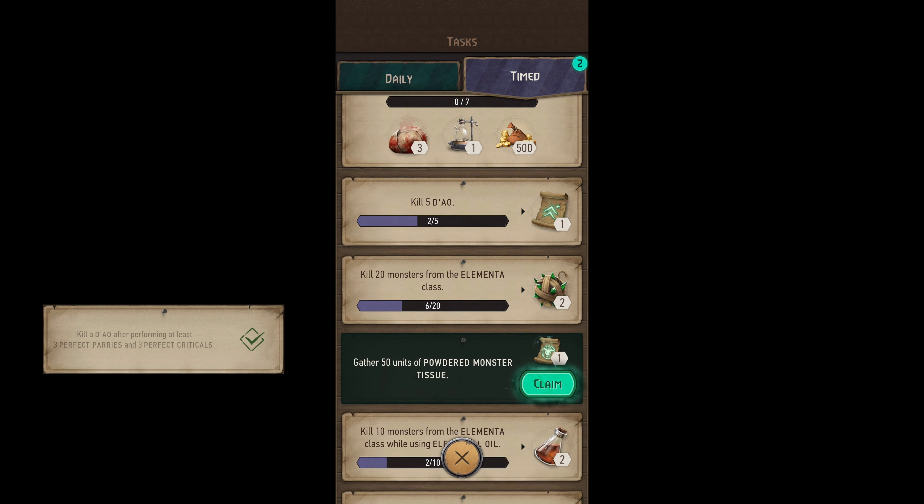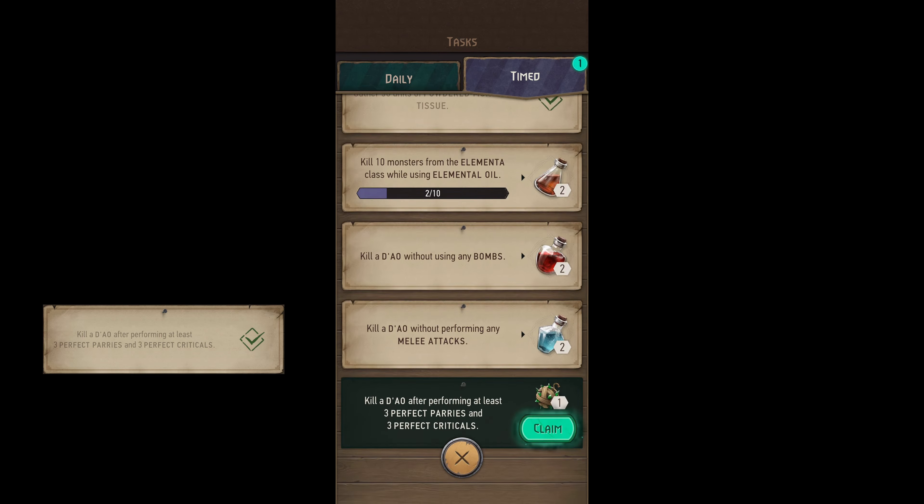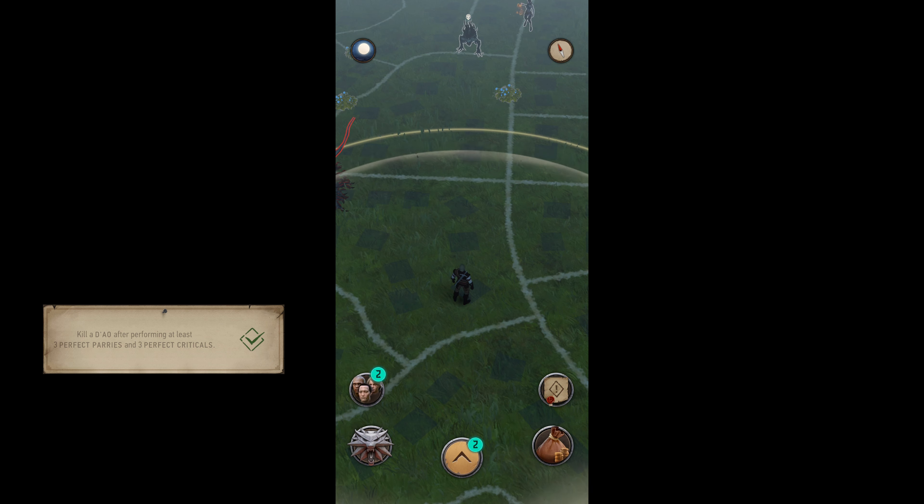We finished our powdered monster tissue — that was easy. And we did get our three perfect parries and our three perfect crits. So that's how you do it. Thanks for watching. Like, subscribe, and I'll see you next time.